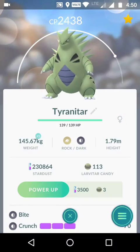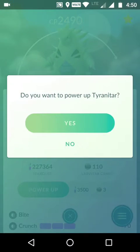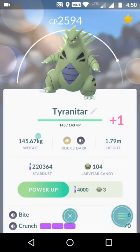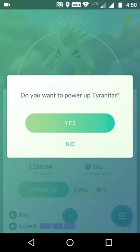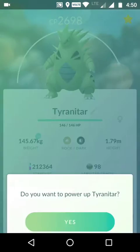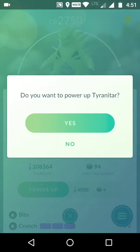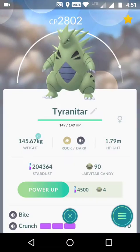Out of the three Tyranitars I have, this one is the best. We are already around 2500 and about 40 more candies to go. After level 30, the scaling of the attacks severely goes down and the cost-per-benefit ratio is extremely bad. It's better to spend that Stardust and candy on another Pokémon — like powering two to level 30 instead of one all the way up. This way you have two better attackers instead of one great and one weak.